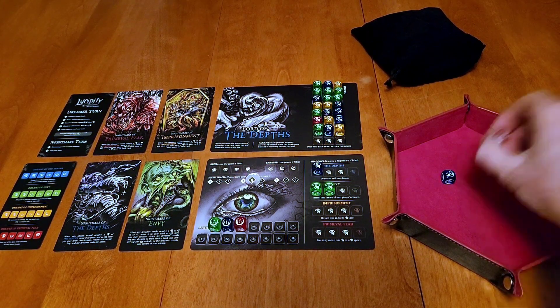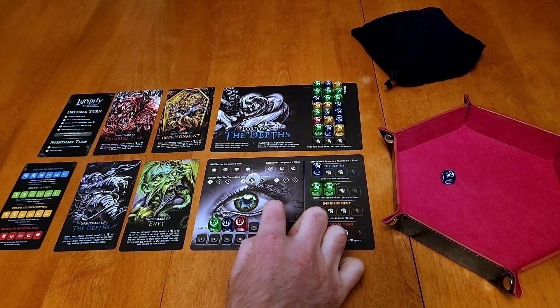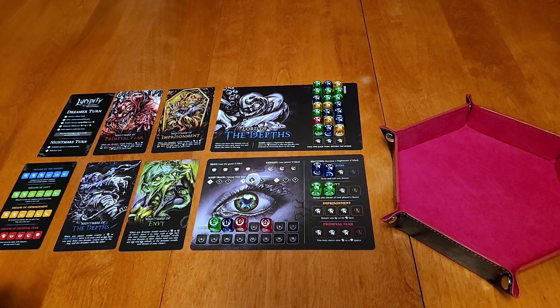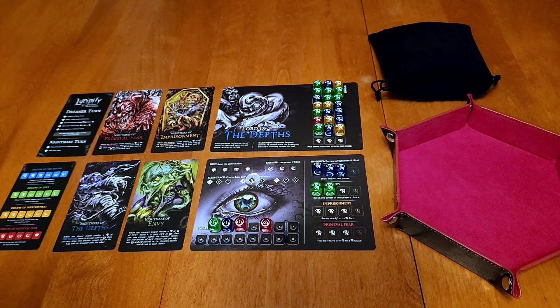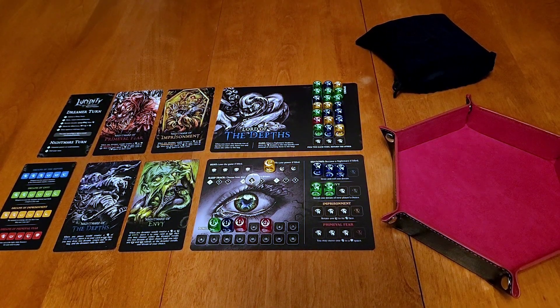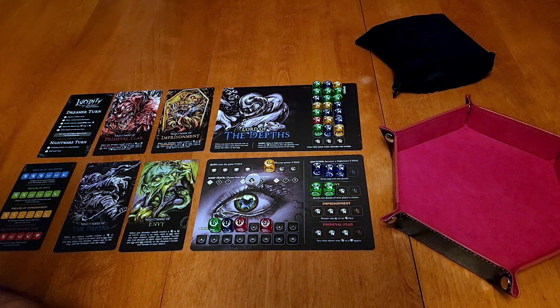We're going to re-roll the red — and we got a two! We are now at five power, which is pretty nice. Our blue die lets us draw and roll one dream, so we draw one random dream from the bag — another blue — and we roll it for an eyeball. Since it was a roll and not a movement, that activates our blue eye again. Hopefully we don't get another blue eye — it's a yellow, so we get an exhaust. That's unfortunate; it goes on the exhaust track, and we now need to take another two from the spook track.